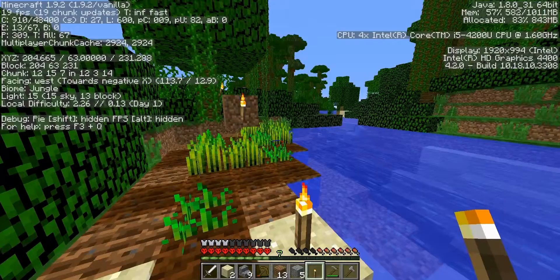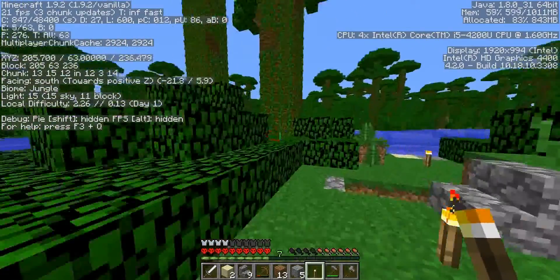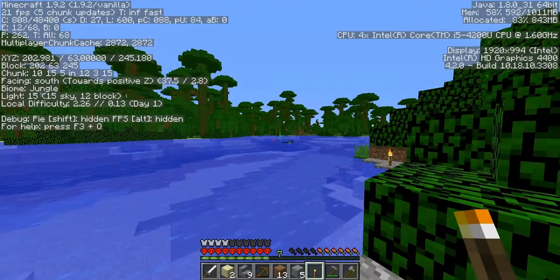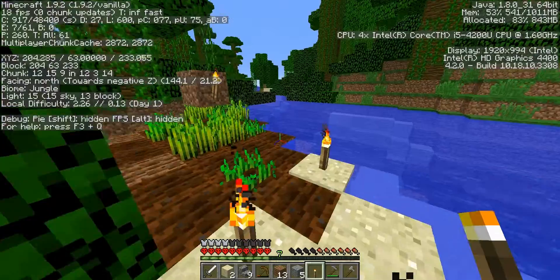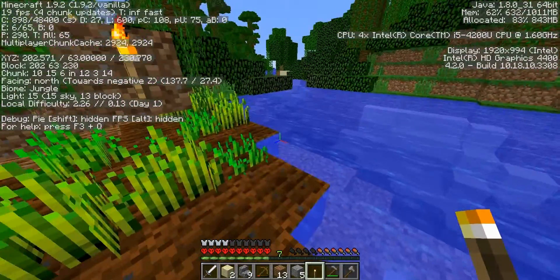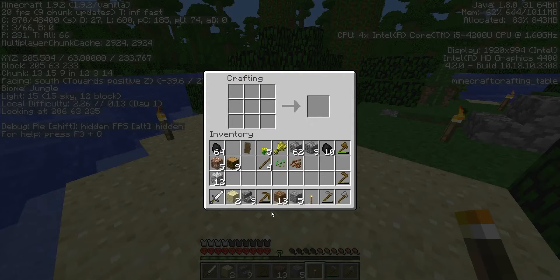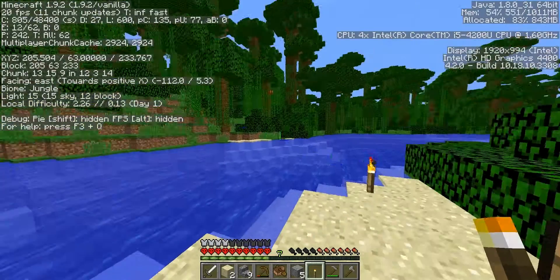Really hoping for some wheat growth here. We do need to cut some more trees. Hello Mr. Sheep. We're going to need to kill some spiders. I'm very tempted, as soon as I have some food, to go down into the cave. I wish my wheat would grow faster. I can make a boat — whoops, that's a boat!